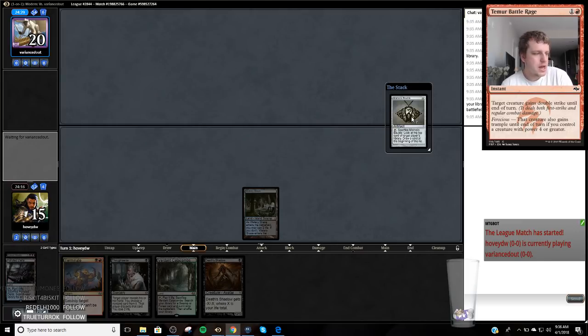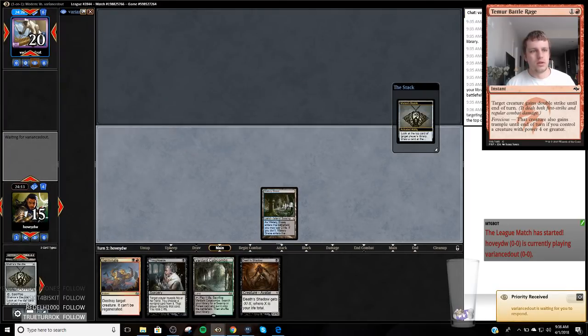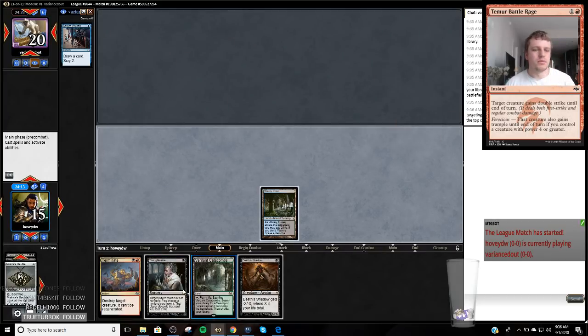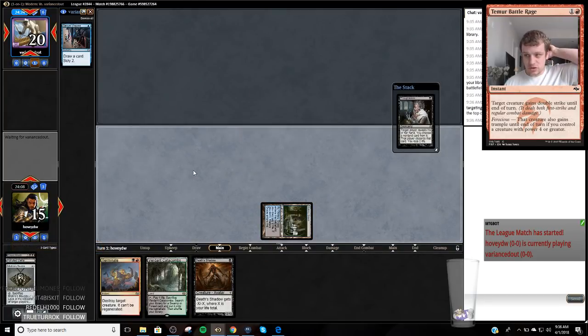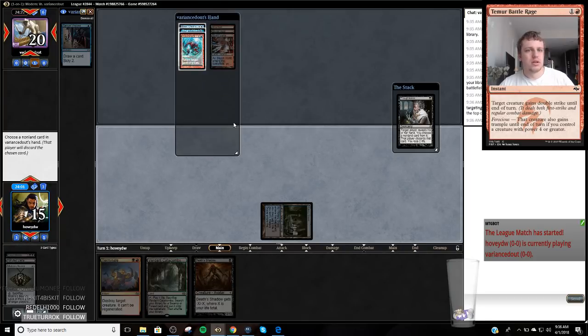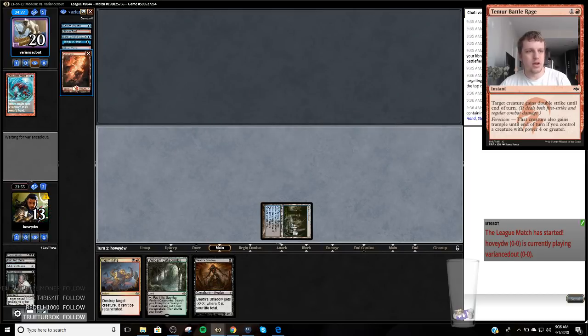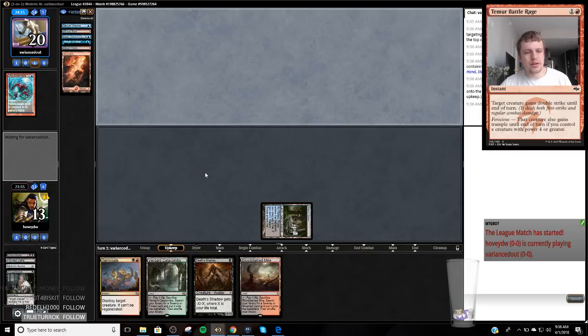Storm's a pretty good matchup — we've got a lot of Counterspells after sideboard. I can bring in Delay in this matchup. When I was bringing in Disdainful Stroke, I never really liked it in these matchups; it was just too narrow, and oftentimes they boarded out some of the targets. But Delay still hits the targets we want it to. So we're just going to take this Unsubstantiate so that our Shadow can start clocking next turn. We've got this Brawl Handle — that's a pretty good drop.